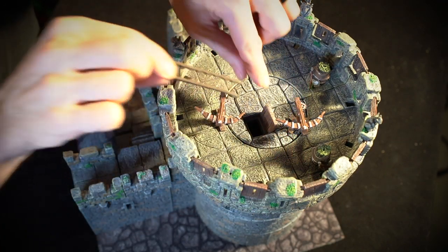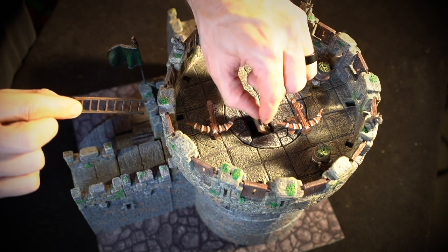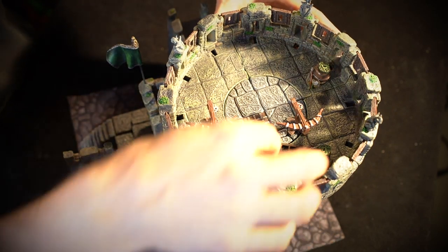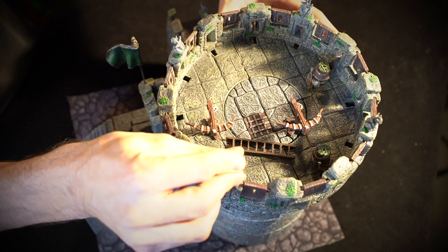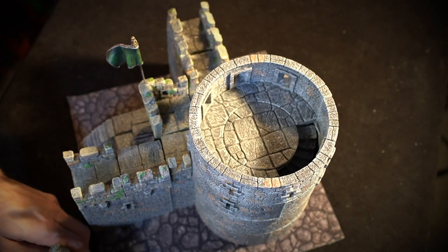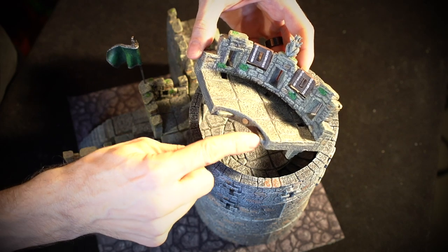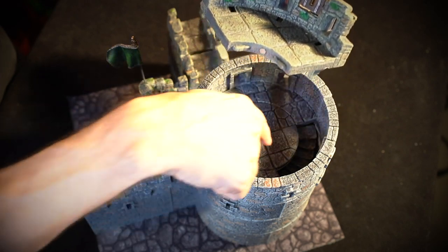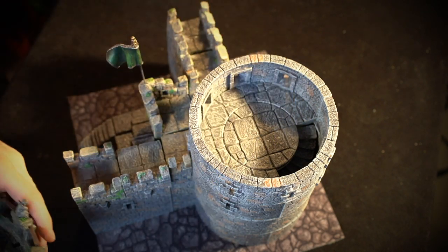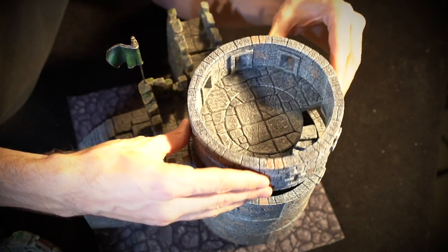In the center, we have a ladder leading down and an operable trapdoor to get down — this is removable so you can swap it out. You can lift this whole level off if you want. The battlements come in quarters, they attach with magnets and pegs into the same floors used in the towers, so you can build halves, three-quarters, or whatever configuration you want.